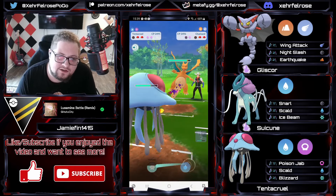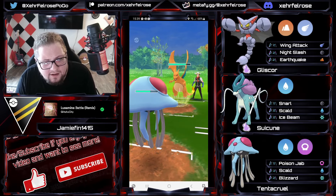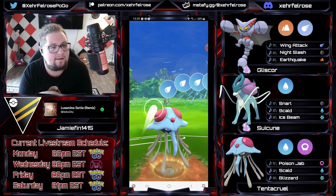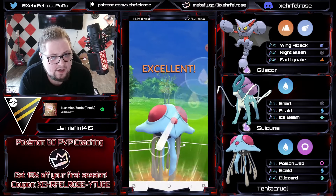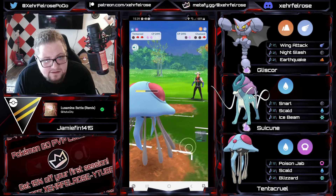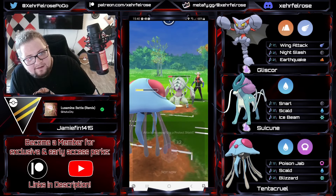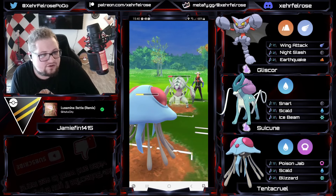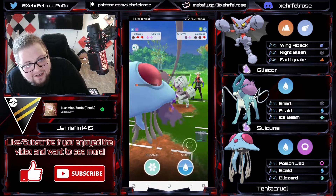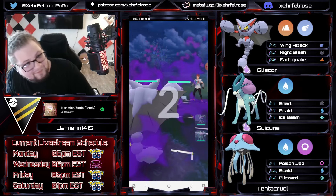The opponent comes in with a Charizard — this just feels bad. They go straight for Dragon Claw. Jamie just no-shields it because there's no real reason to shield that first Dragon Claw. The opponent just gets Scalded and goes down. Lissapod comes in and just gets taken out. At this point you just go for Gliscor and let him have it — the opponent's going for Liquidation, it's not going to be enough either. Two-shield flex on that. Good game.